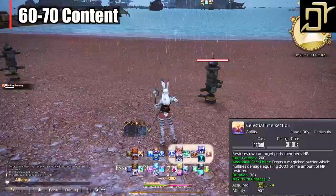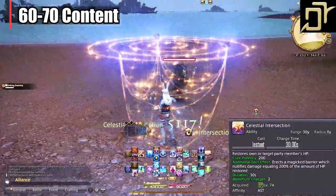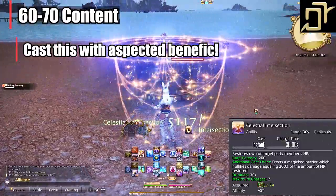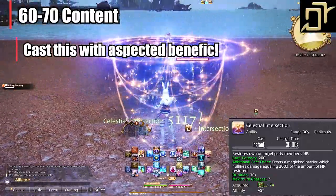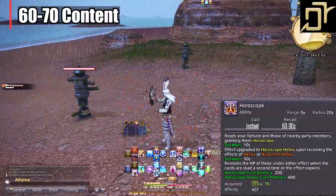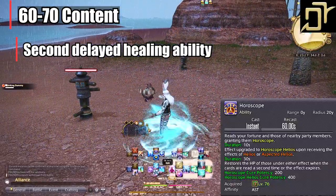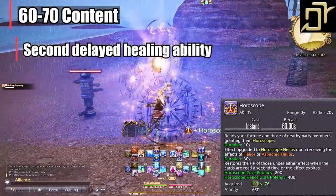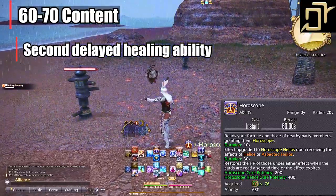Level 74, Celestial Intersection. This is our go-to ability with Aspected Benefic regen at the beginning of pulls. It will heal for 200 potency and also apply a shield, so generally cast this after the tank has taken a hit to utilize both the heal and the shield — which usually happens as he's pulling anyway. Level 76, Horoscope. This is another delayed healing spell — 10 seconds — and you can upgrade it with Helios or Aspected Helios after casting. I generally weave this in during a tank pull, but for boss pulls I'll cast it with Aspected Helios right before the battle, lasting 30 seconds, which lines up with when a boss will likely do a room-wide damage ability — practically free healing so you can focus on damage and card management.